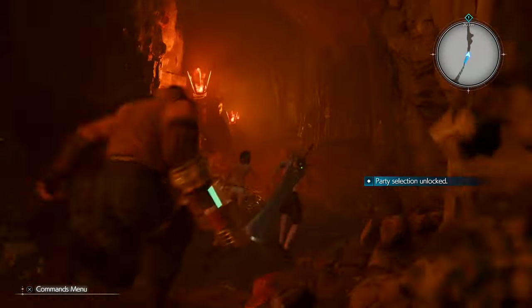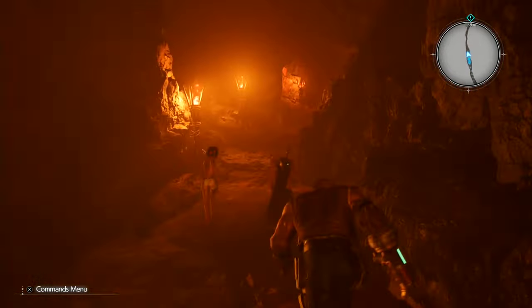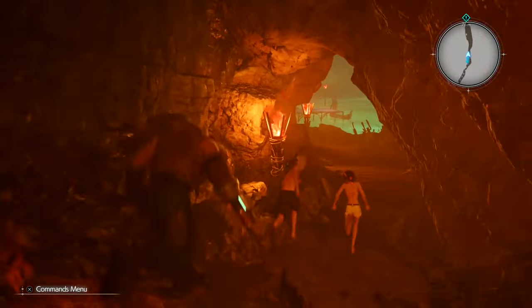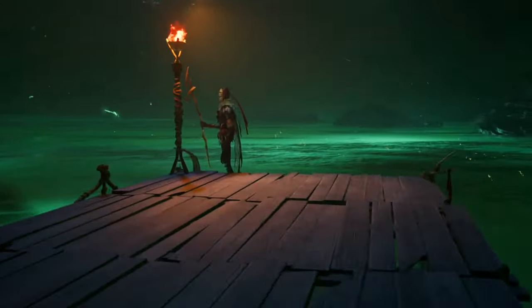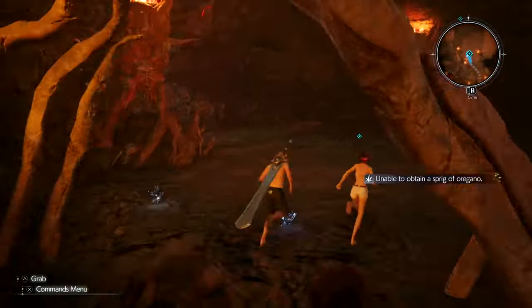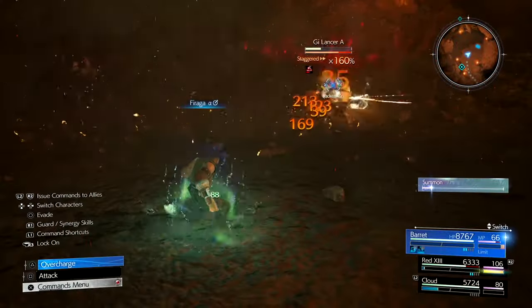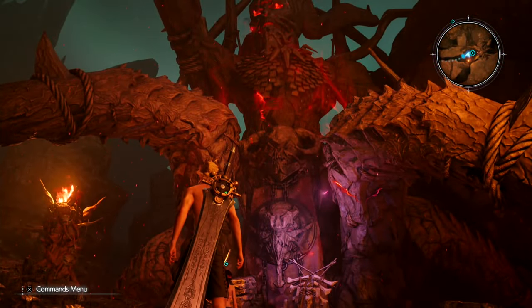You'll reunite with all your party. If you want, put Fire on one party member like Cloud, and another could have Quake as backup — but always lead with Fire first. Use Magnified Fire with Magic Focus, MP Absorb, and Swift Cast as primary, and Quake as backup. Once you get to the boat, jump on. There'll be a brief scene, then carry on. In the first fight, whoever has Quake should also have ATB Stagger — when you stagger enemies with Quake, it builds up ATB at the same time.